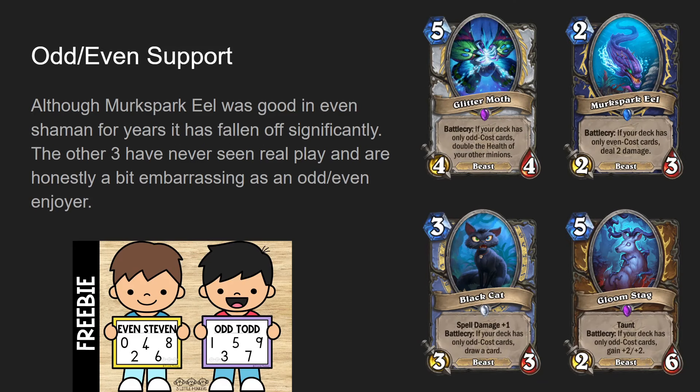Then lastly we have odd and even support. We have Glitter Moth for odd Priest - five mana four-four beast, battle cry: if your deck has only odd cost cards, double the health of your other minions. There's a reason odd Priest is not very good. For such an unbelievably expensive effect, all it does is double your minions' health, and when you have to build a terrible odd priest deck, you can't even run Inner Fire to make use of it. What does doubling your minions' health do for you?